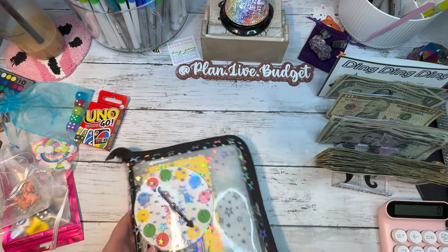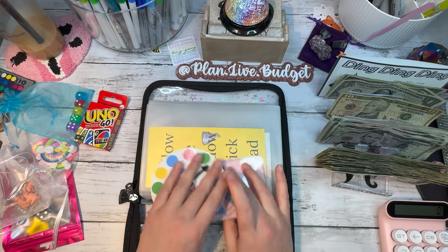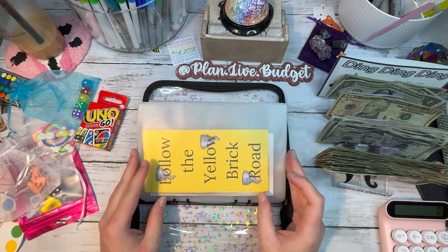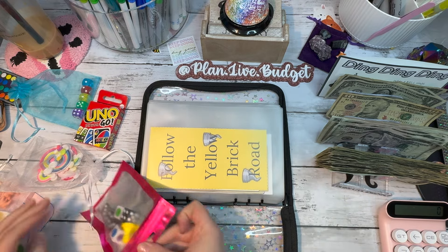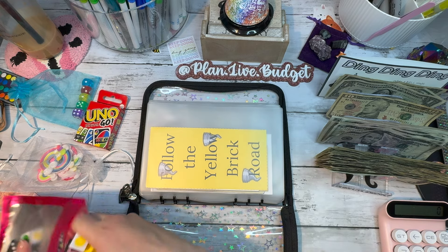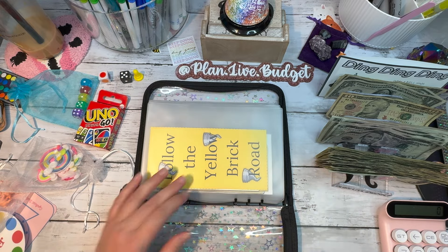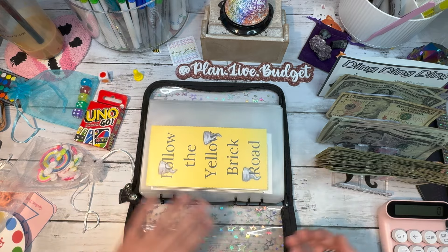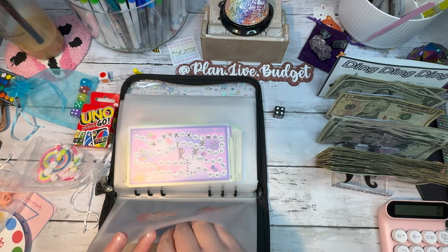Every dollar matters. I think I have all the game pieces — I need to borrow a die. Let's get the die out; I'm gonna need that for our first one. We have the color and the game piece. Perfect. Let's see — four. Hopefully that doesn't take all my money.